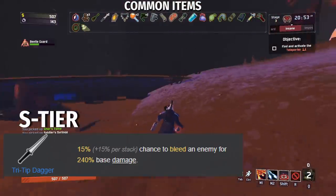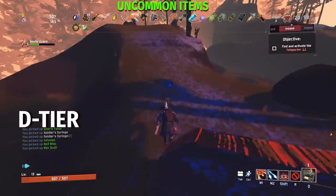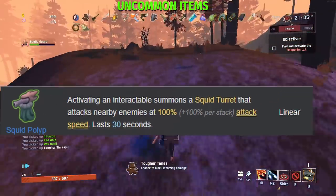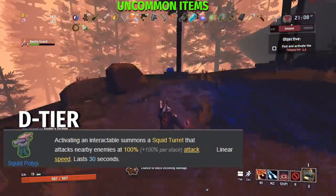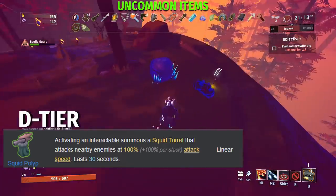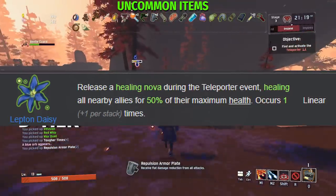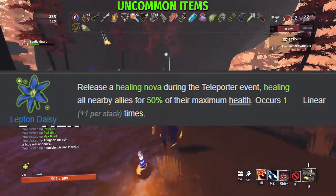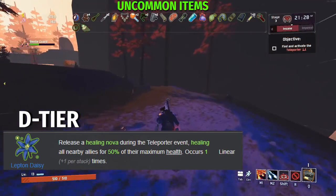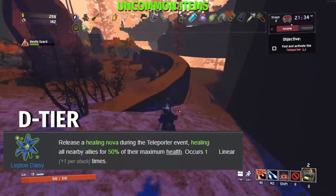Alright, now let's go into the uncommon slash green items. Starting with D tier, we have Squid Polyp. Not much has changed — activating an interactable summons squid turrets that attack nearby enemies at 100% plus 100% per stack attack speed for 30 seconds. Nothing has changed for this item, it's still just as bad as it was before. The turrets are really useless; just scrap this for some green scrap. Leper Daisy is still D tier: release a healing nova during the teleporter event, healing all nearby allies for 50% of their maximum health, occurring 1 plus 1 per stack times. This is one of the most inconsistent forms of healing in the game and you need to be inside the teleporter for it to work. Definitely a D tier item.